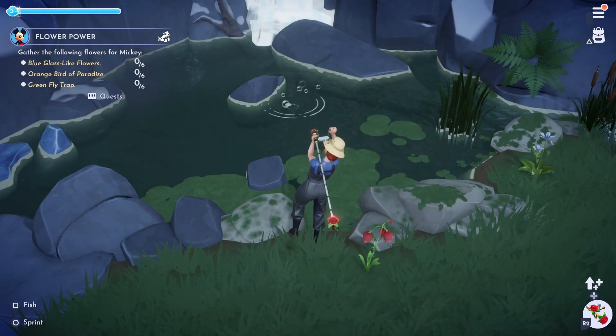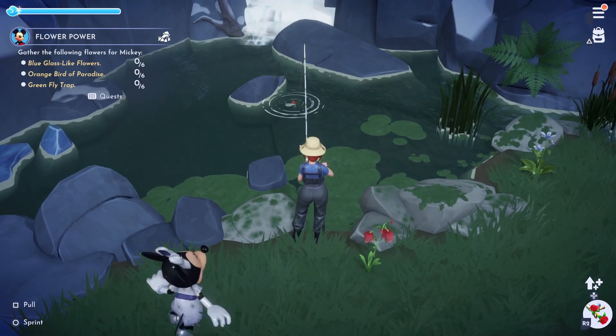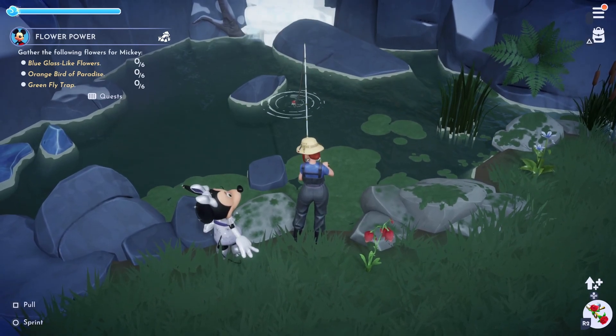Next we'll be tracking down a perch. These can be found in the Forest of Valor or the Sunlit Plateau by fishing in the white bubbles.